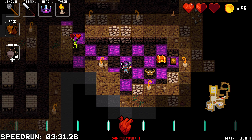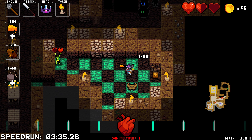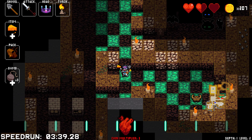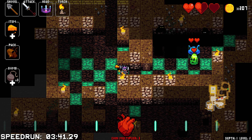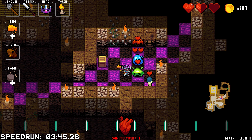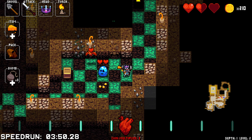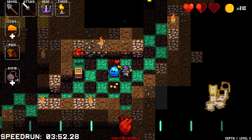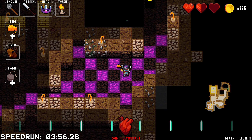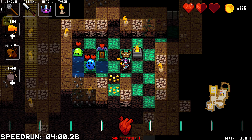Let's see what's in this chest. Restore two health — love to see it. We can take one hit before that becomes super necessary. I hate bats so much. No idea what that barrel had in it — probably just cash. That's a mimic.